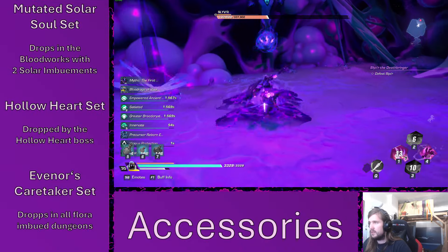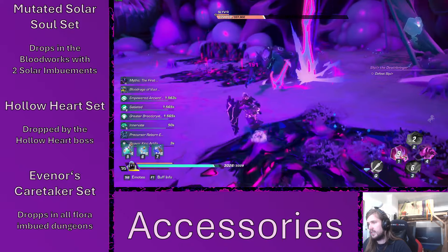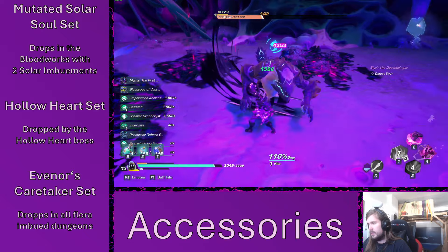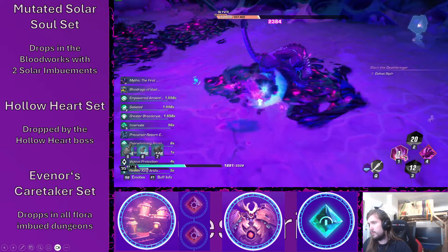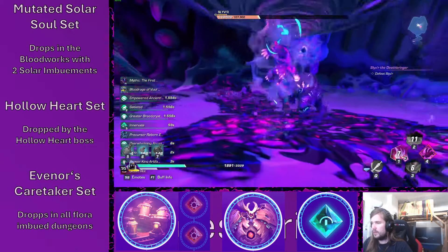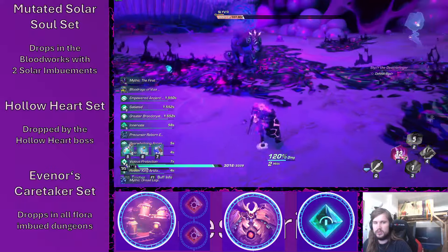Earlier pieces would be the mutated Solar Soul set, the Hollow Heart set, and the Evenos Caretaker set, which drop at the Bloodworks with two solar imbuements, the Hollow Heart boss, and all dungeons with Flora imbuement respectively.